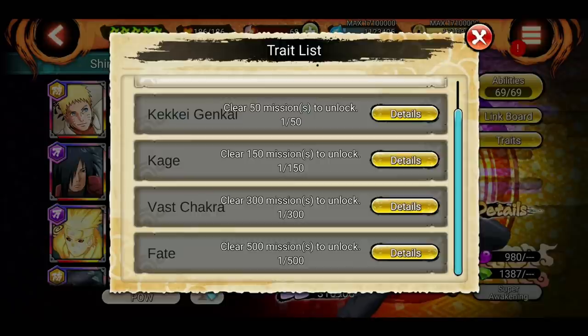To unlock these abilities, you first have to meet the conditions written in the message, like clearing 50 missions with Hashirama. Do not insta-achieve — play manually using Hashirama and other team members so that you can unlock these abilities by playing missions. You can unlock Kekkei Genkai after 50 missions, and this goes on for other traits as well.